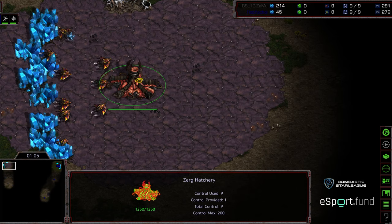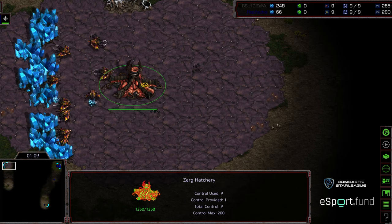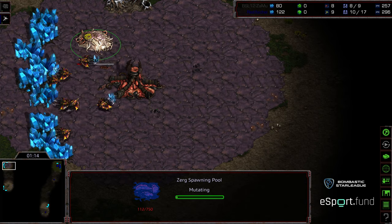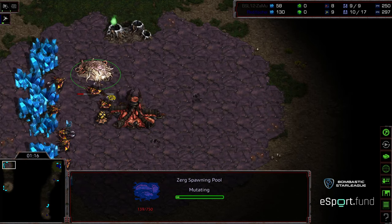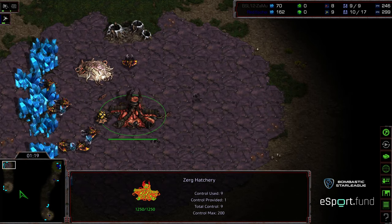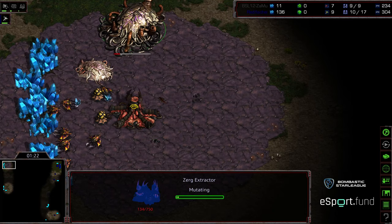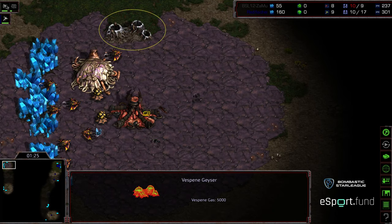Looks like we might see a pool opener from Zammu — I'm not seeing an Overlord. Going pool, but a little bit late on that pool. Off the nine pool, having a little trouble getting it down in his drone line, which does not help with that opener. He is relying on Zerglings to do the scouting, also grabbing an Extractor — doing the Extractor Cancellation Trick, actually.